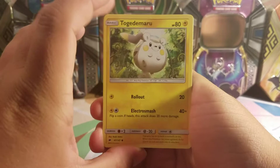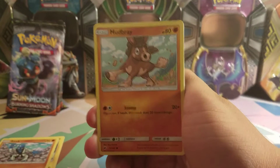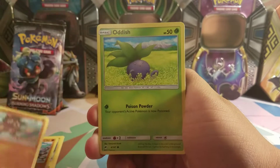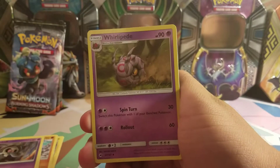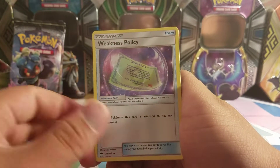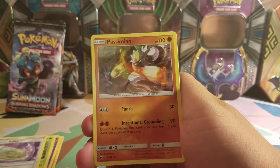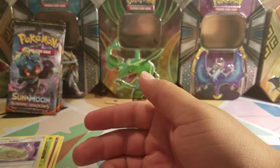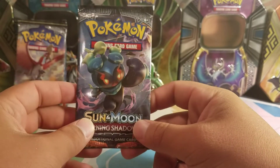And we have a Togedemaru, Sock, Focus, Mudbraith, Oddish, Duskull, Psychic Energy, Whirlipede, Semi-Sage, Weakness Policy, Reverse Hollow Kingdra which is a rare, and a Pissimian regular rare. So, did get a regular rare out of that pack, and onto a Marshadow pack.